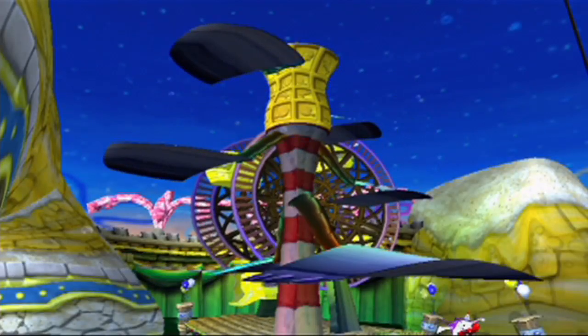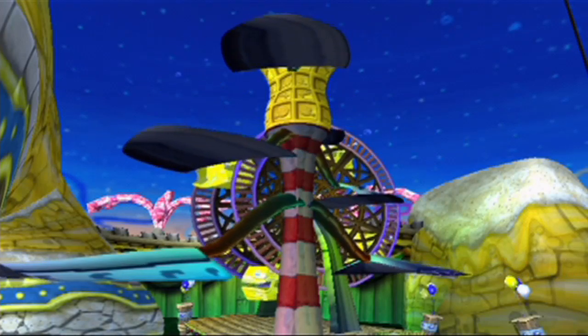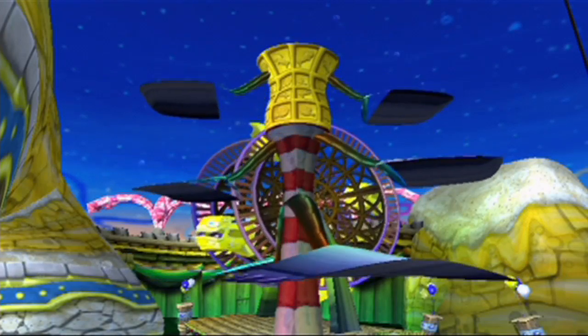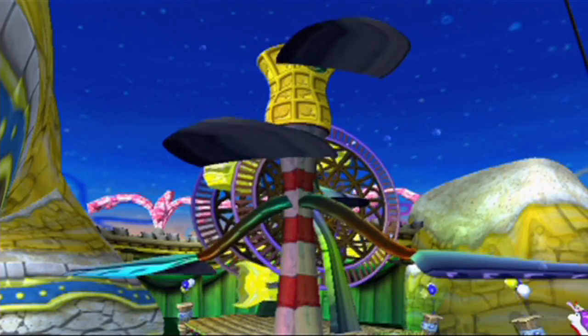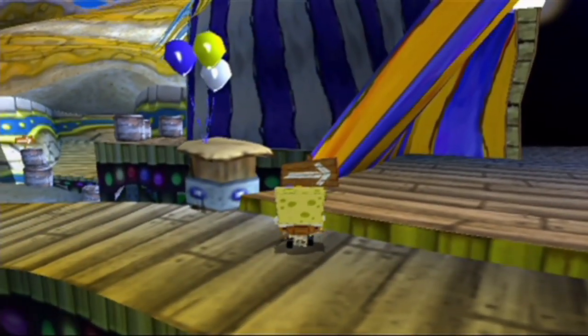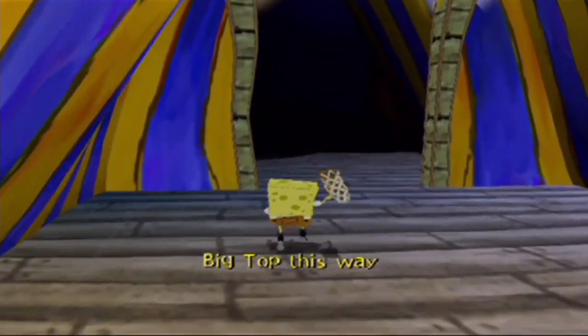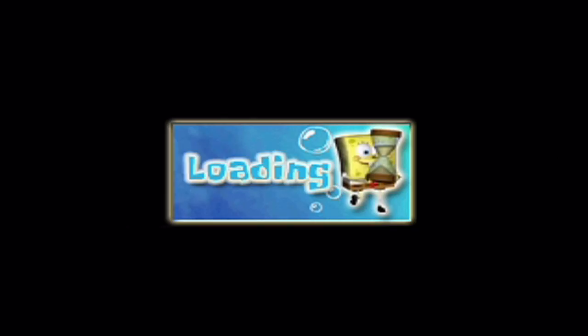Hey guys, MulticlassGamer here. Welcome back to more Revenge of the Flying Dutchman PlayStation 2, as part of the Spongebob Let's Play Marathon. In the last episode, we started Chumworld and took on the Midway Games area, which is the main area of the world. In this episode, we're going to enter the Big Top and do some Chumputt later on. The main idea is we should be finished with Chumworld by the end of this episode, plus we'll move on to Goo Lagoon.